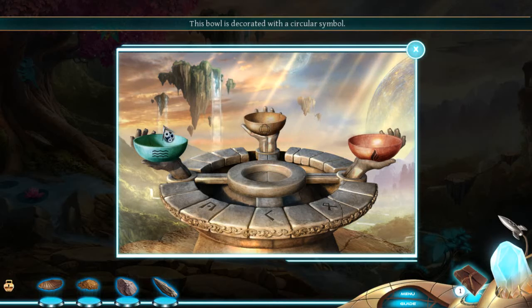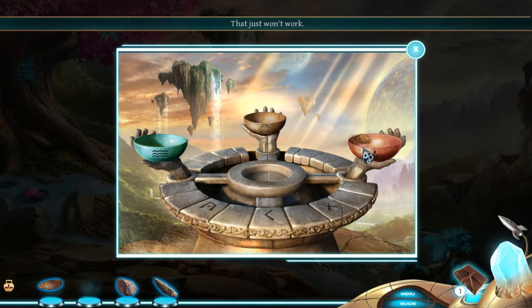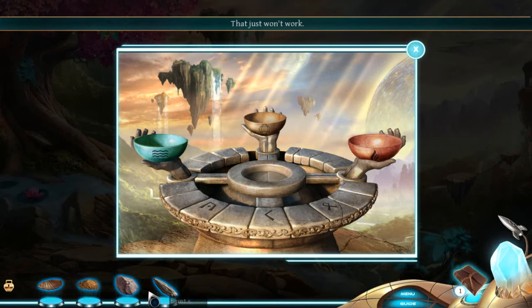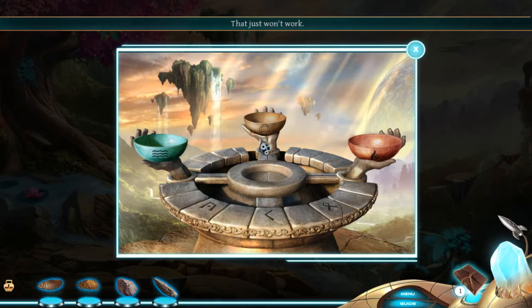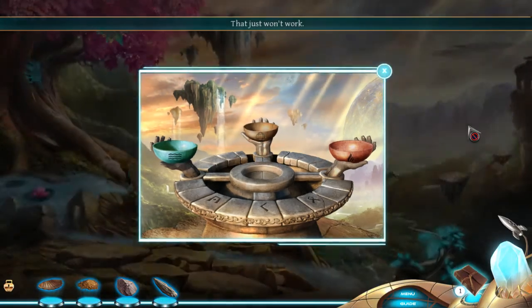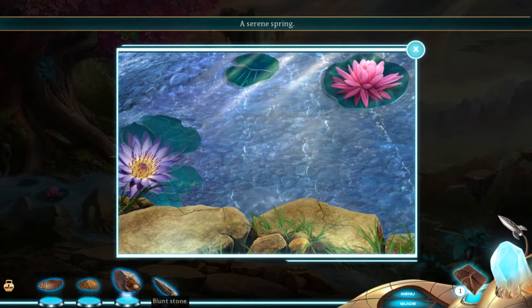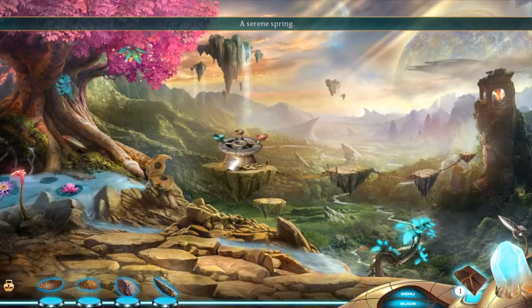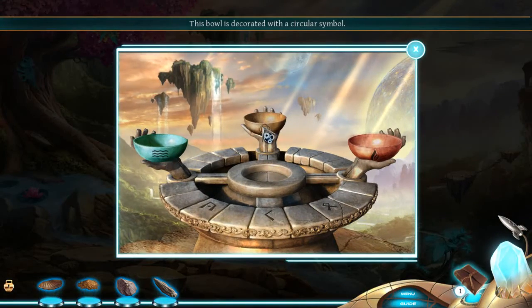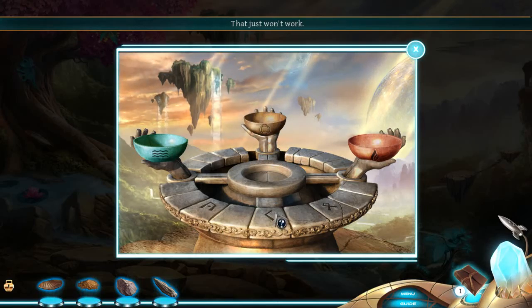This bowl is decorated with a circular symbol. I think I'm supposed to put some stuff in here. Fire, water, and sand — maybe. Serene spring. Why wouldn't dirt have worked? I would have thought that might have been dirt. That is dirt though, Gibbs. Alright, never mind.